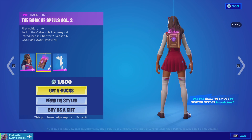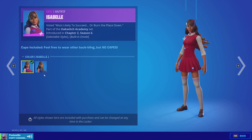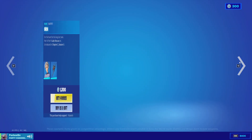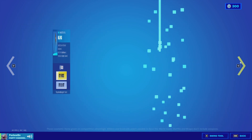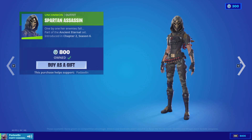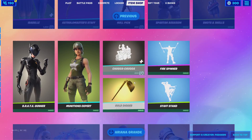Next we have the Isabel skin with the book of spells volume 3 and the extra colic armor. This has two styles. Then we have the astral master staff and the Oran skin with the mecha fusion jump kit, we have the null pick pickaxe, and the spartan assassin, then we have the vanguard flame and the shots and shells back bling.